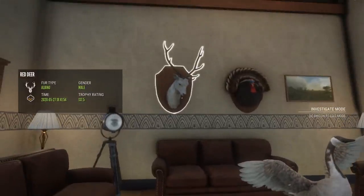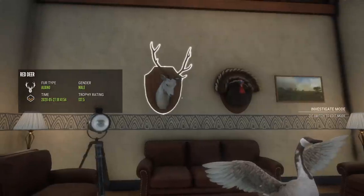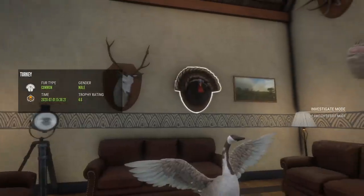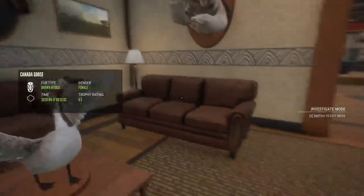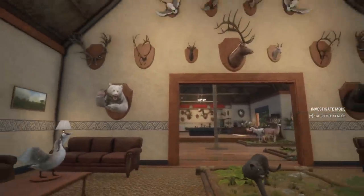An albino red deer is pretty cool, 137.5, so we'll see what happens with that. That's likely to be like the last one to replace if that's what we end up doing, but then we have a diamond turkey by him, 4.6. And I think that just leaves the big wall.